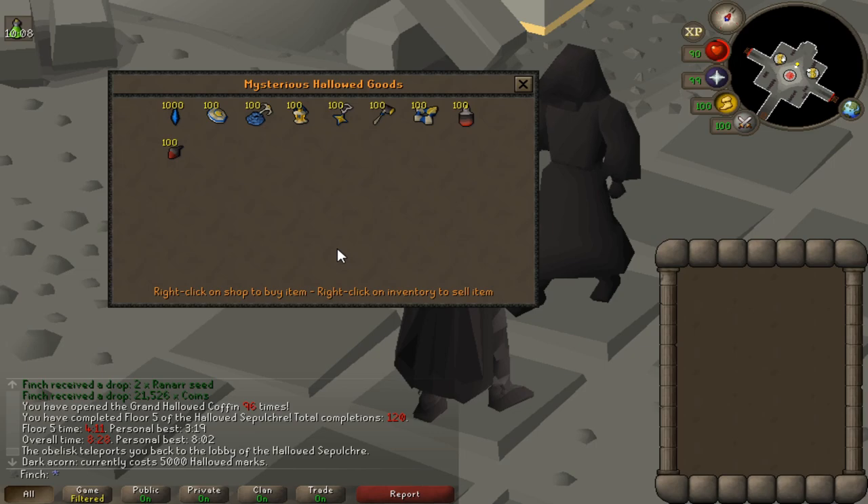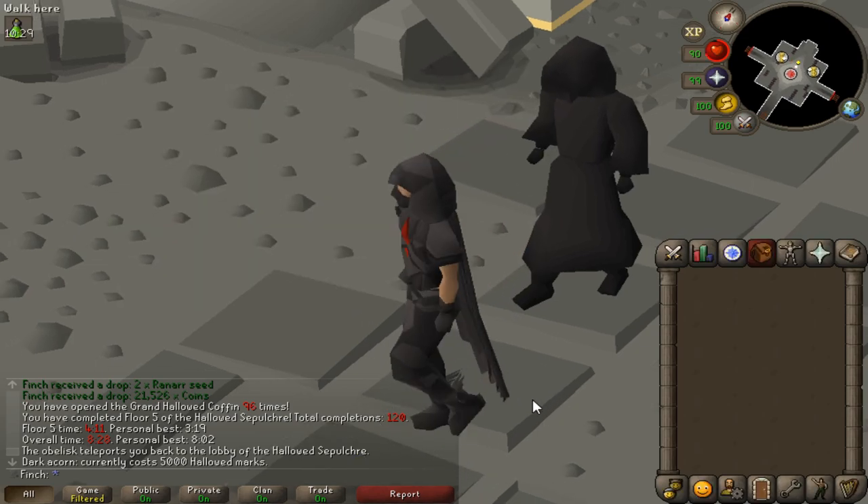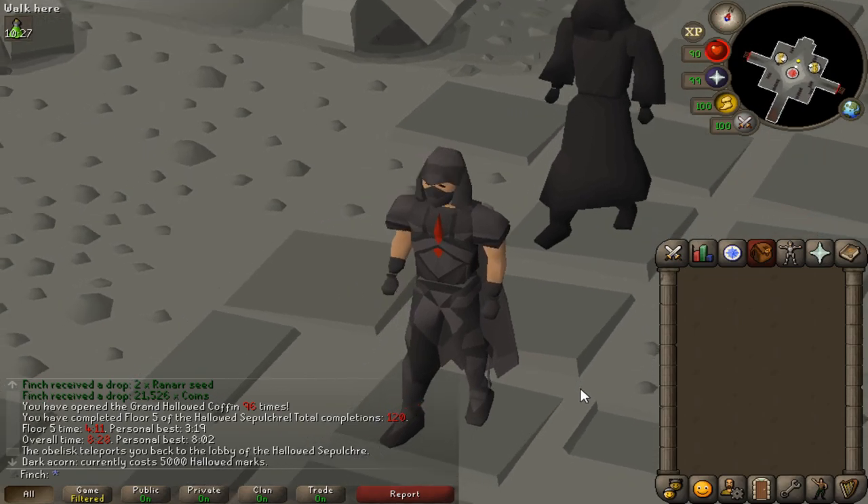I'm quite curious to see what my XP per hour would be just rushing to the bottom floor and only looting the last chest — I think I could probably get like 85 to 90k XP an hour, which would be really good. I may come back here in the future but for now I'm happy with what I've achieved at the Hallowed Sepulchre.